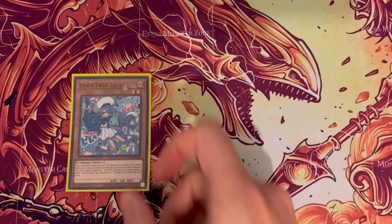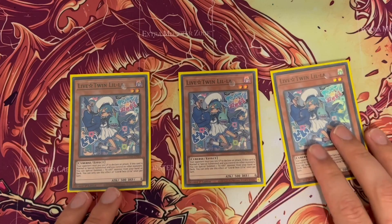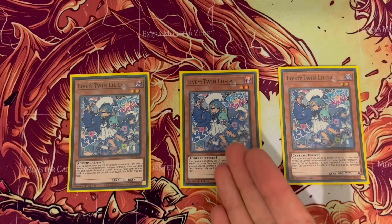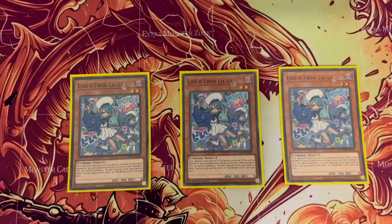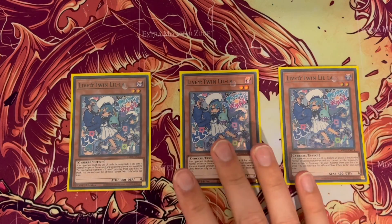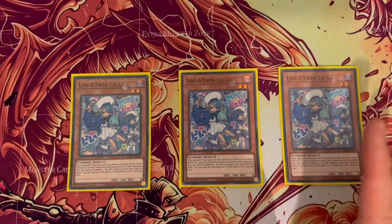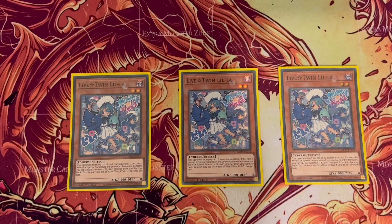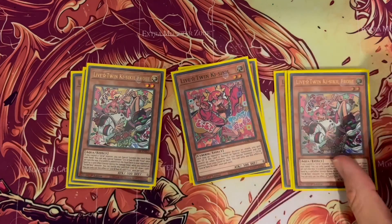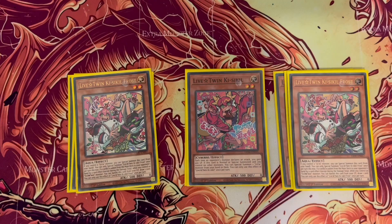The monsters are very similar to previous videos. I run three Ki-Sikil — I still stand by this being the most important card — and two twins, because you can search out any physical monster including Frost. Frost is your draw ability, so if you get the opportunity to search for a Live Twin monster during your first few turns, you'd always go for Lil-la because you get that additional draw. I still run three Evil Twin Ki-Sikil.